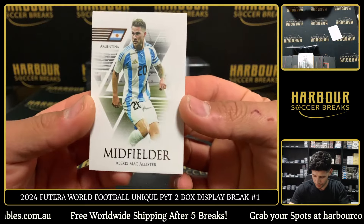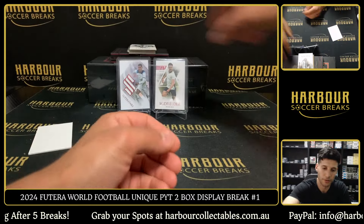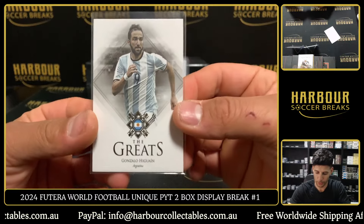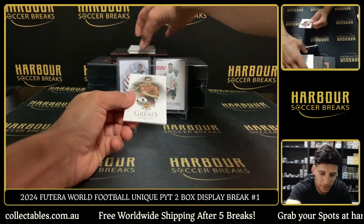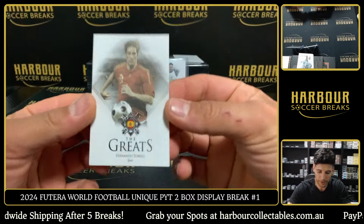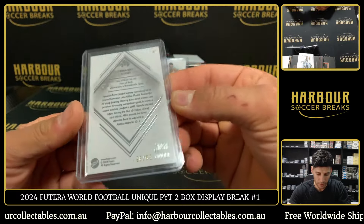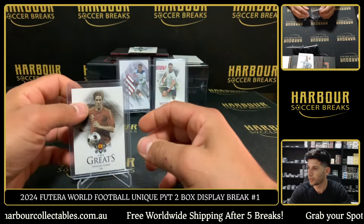We always go through the base on these. McAllister. It's only a two-boxer, it's a quick break, so we'll do it like this. Higuain — great. It's a nice product. Let me hide the gold frame. Hopefully something's sick. Then we have numbered Silva and Fernando Torres — 26 of 69 on the Torres. Who had Spain in this one?